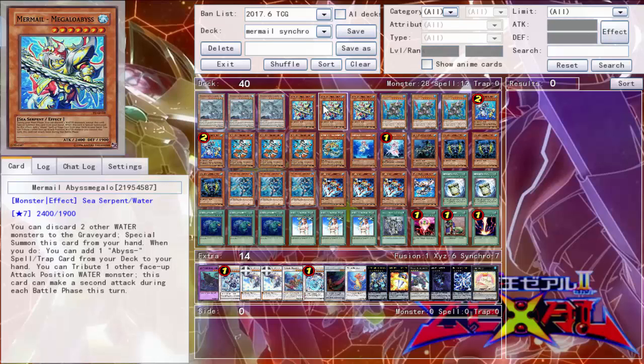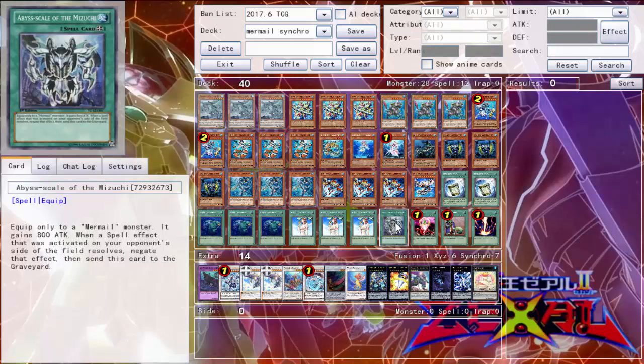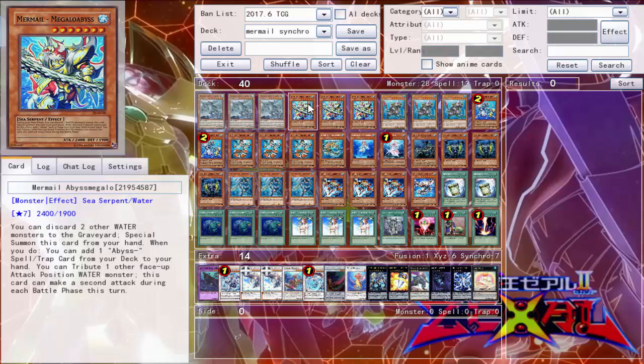You can discard two other water monsters to your graveyard, especially something that's from your hand. You can then add one Abyss Spell and Trap from your deck to your hand — nine times out of ten, because it's the only one I'm running, that's the Abyss Scale of the Mizus G, which I'll go over shortly. And then you tribute one other face-up attack, because it's your water monster, and you can make a second attack during the battle phase. It's pretty damn good.